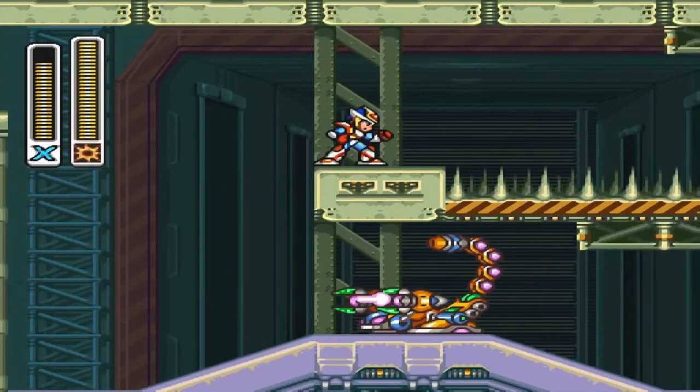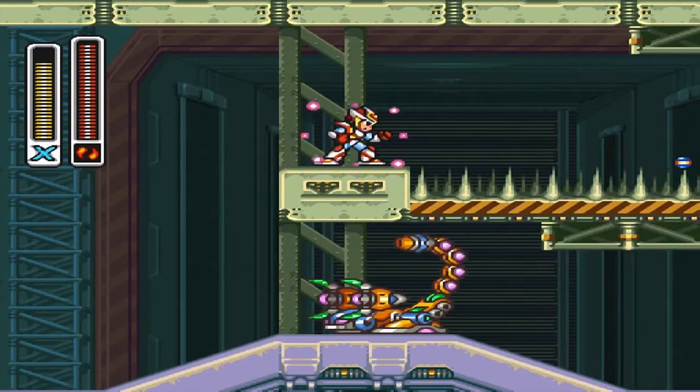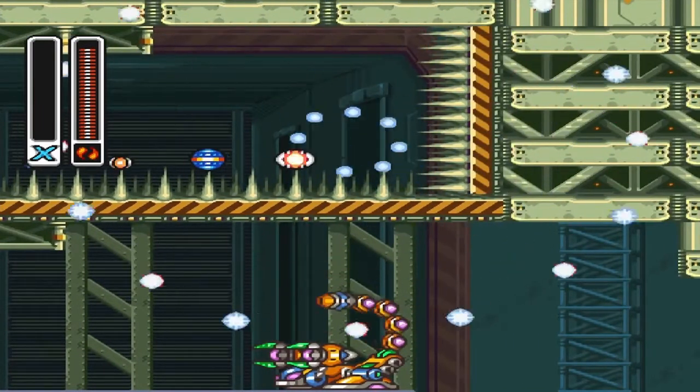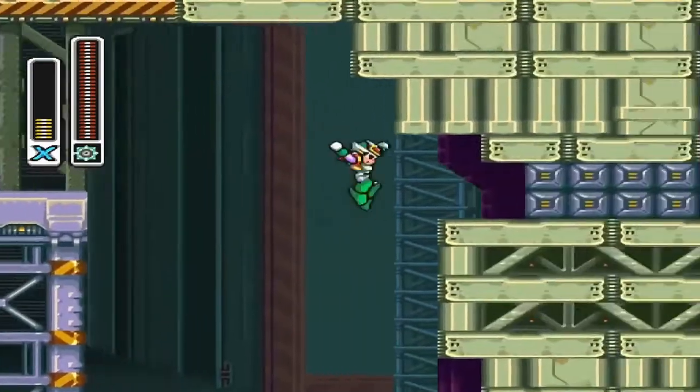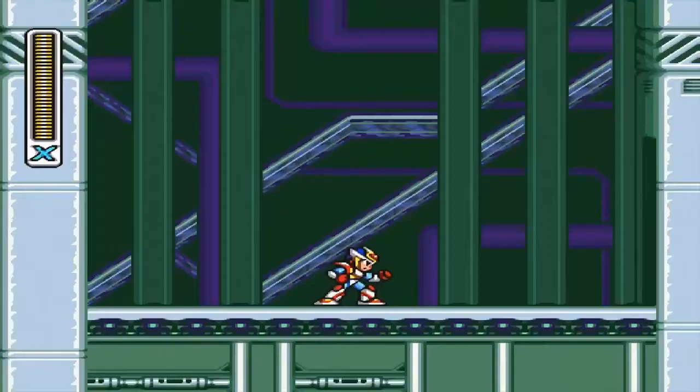In Overdry Ostrich's Stage, use a charge speed burner to get all the way through these spikes — you're going to die, so be ready for that. Then use Wheel Gator's ability to destroy these blocks to get yourself yet another armor upgrade.